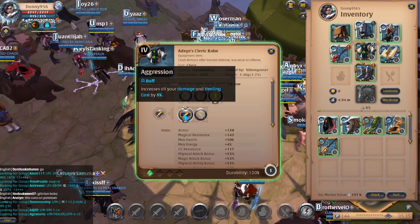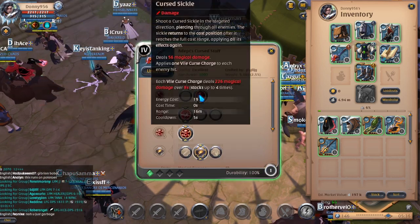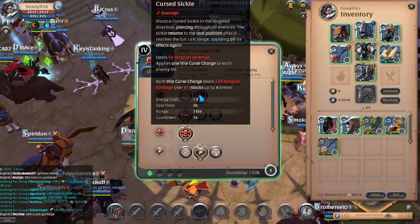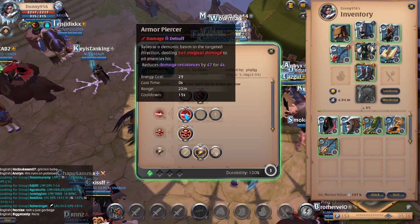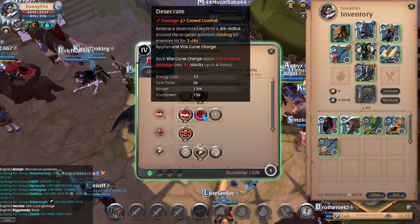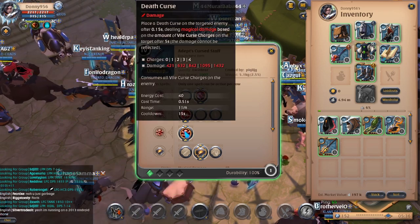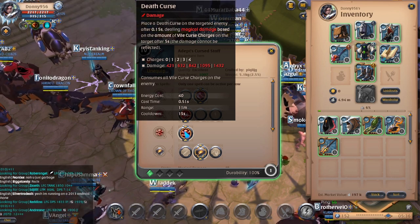On your Cursed Staff, you will take Cursed Sickle for your Q. This will apply a Vile Cursed Charge to each enemy it hits. Since the Sickle returns to you, you can apply multiple charges. You will do damage as the Sickle hits and each Vile Charge will do additional damage over 8 seconds, stacking up to 4 times. For your W, you will start off with Armor Piercer, which does a good amount of damage and lowers resistances over 4 seconds. However, I recommend running Desecrate, which will root your target and place a Vile Curse — great for a group of mobs or PvP situations. Your E is Death Curse. It has a small cast and places a bomb-like spell on your enemy that pops after 5 seconds. The more Vile Charges you have on your enemy, the more damage it will do.